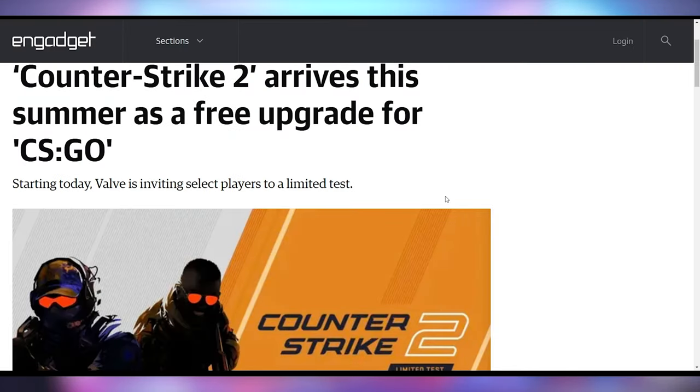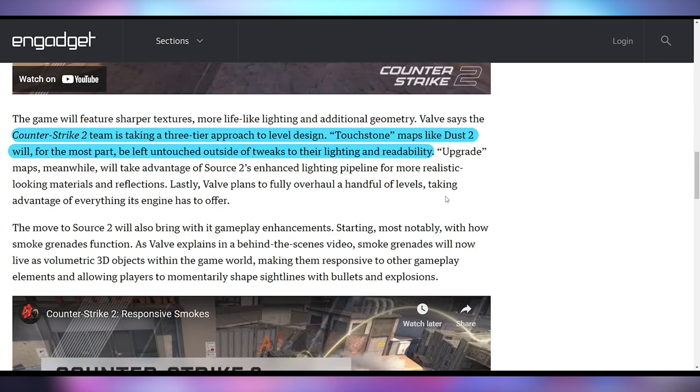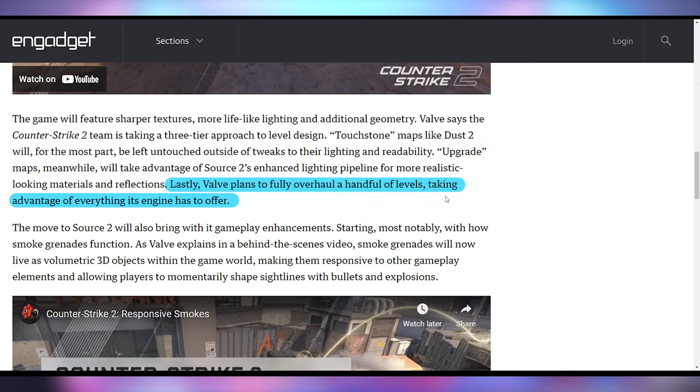You know what's a better deal than whatever was just mentioned? Free. And that's exactly what's happening with Counter-Strike 2, because it is official and it is real. Valve has announced Counter-Strike 2 will be coming out this summer. They're currently doing beta testing with players who have logged a certain number of hours. They talked about a threefold strategy for maps: Touchstone, meaning minimal changes with just lighting and readability improvements; Upgrade, taking advantage of Source 2's enhanced lighting pipeline; and a full Overhaul for a handful of levels to create a completely new experience.